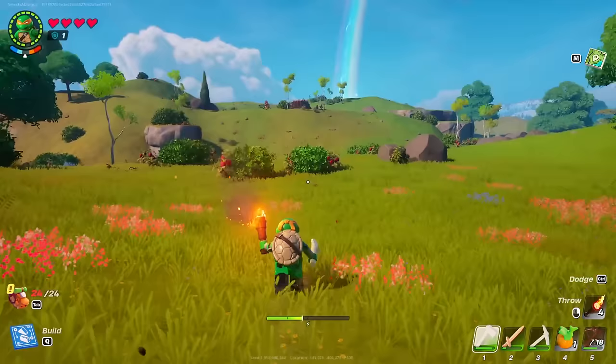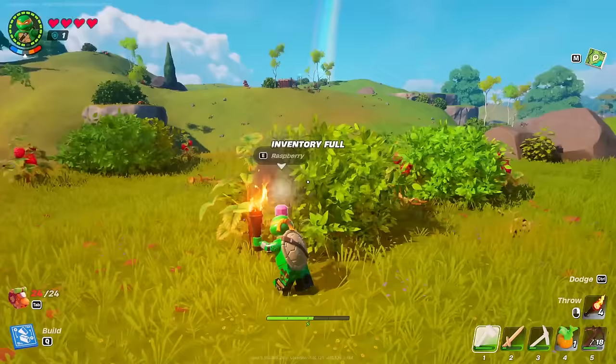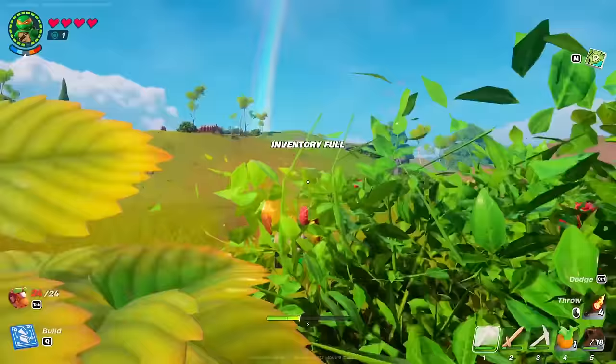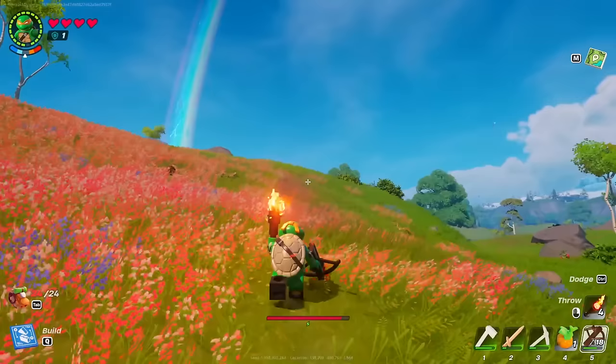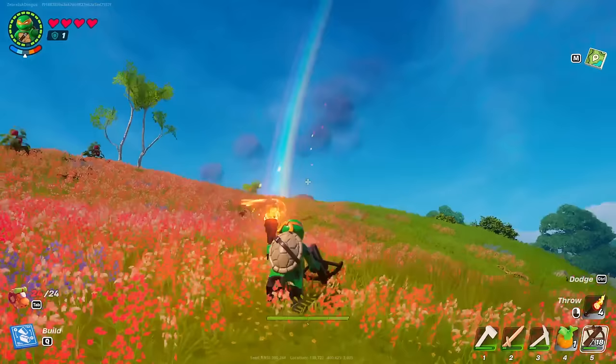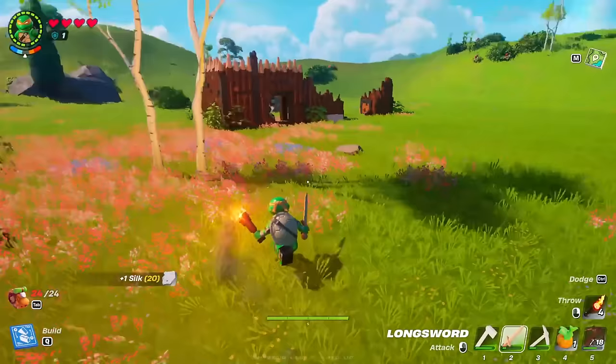We have a rainbow over here and this big fortress — maybe we should explore around a little bit. We do have a lot of stuff in our inventory, which is a concern, so maybe we should make it back home first and then explore. Also, we're playing with the TMNT bundle today — a Teenage Mutant Ninja Turtles bundle featuring all four turtles in Lego form. Right now I'm checking out Michelangelo, but there's also Donatello, Rafael, and Leonardo.